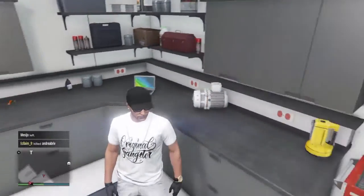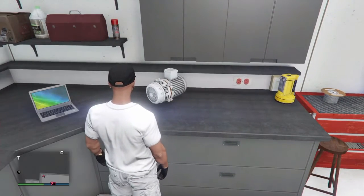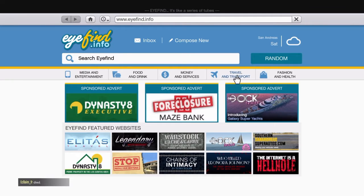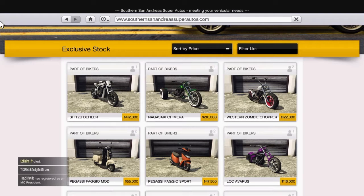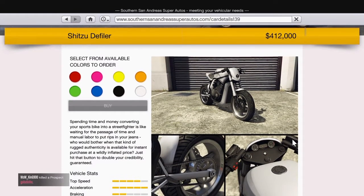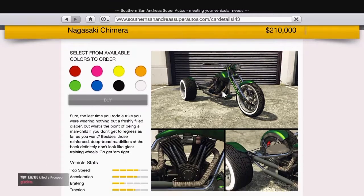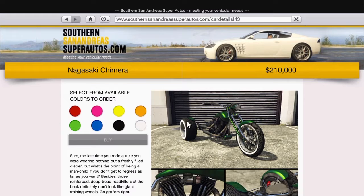This update came out like this morning if you have it. I'll show you where the new bikes are. You've got the Shih Tzu Deflier - you can see that's 412,000, but that's pretty good.